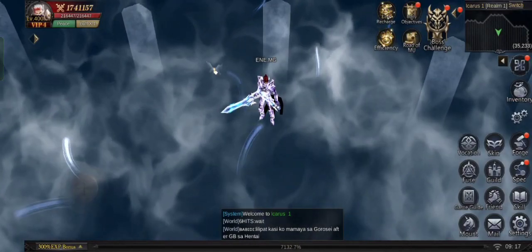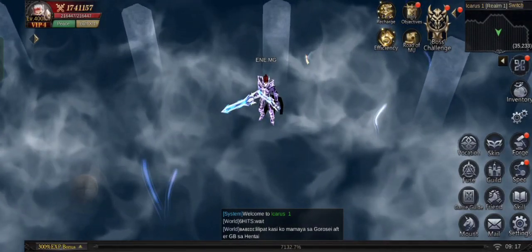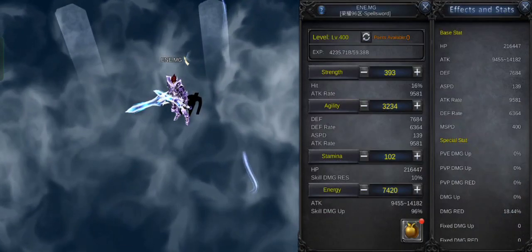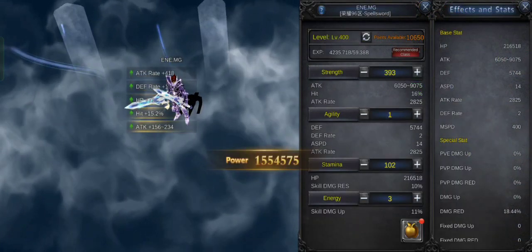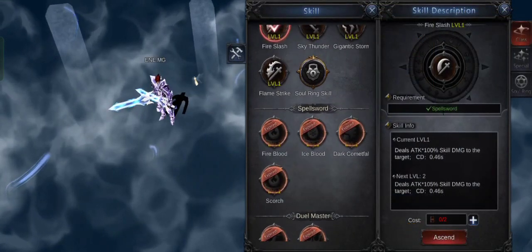In spellsword, there are 2 classes: strength type spellsword and energy type spellsword. It has no attack speed bug because there is no agility type spellsword. But it has a Scorch skill that helps boost its attack speed. There are many stats builds that can be built for a spellsword — it depends on what skills you want to use.